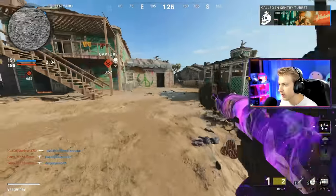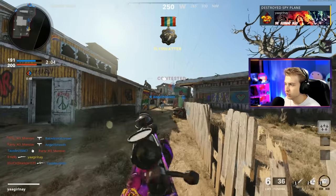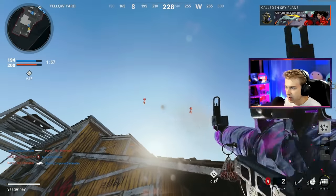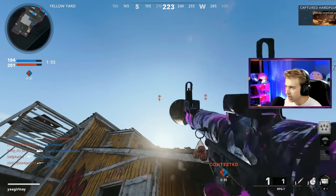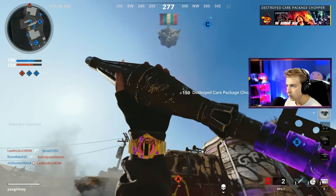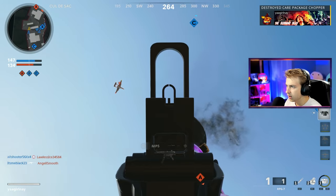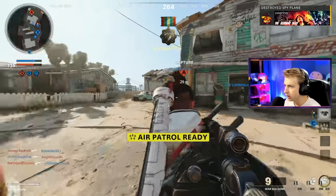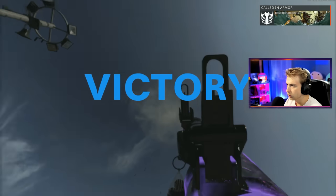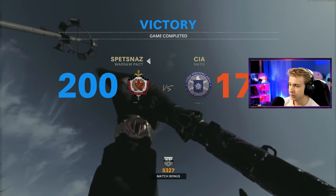There we go — we're finally at 10 aerial scorestreaks. The only thing I have left to do is take down scorestreaks. I've just been shooting at UAVs all day. I think we have three in this game. I'm getting a little better at it, but I'm still extremely inconsistent on taking these down — it takes me like eight rockets. There we go — we're racking up the aerial scorestreaks now. And another one. We got like five aerial scorestreaks that game — that was pretty good.